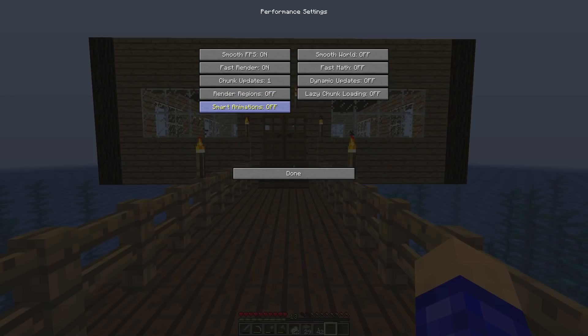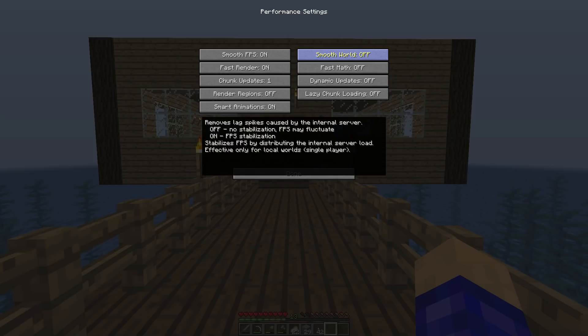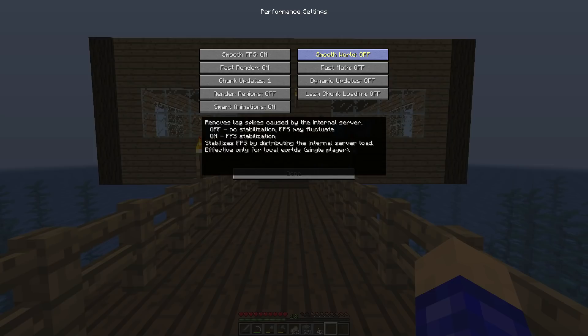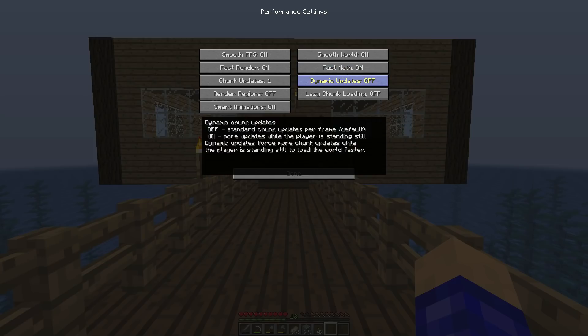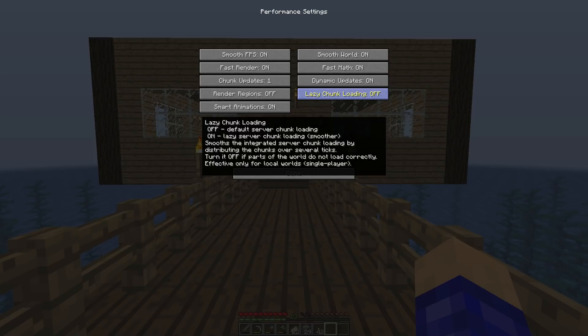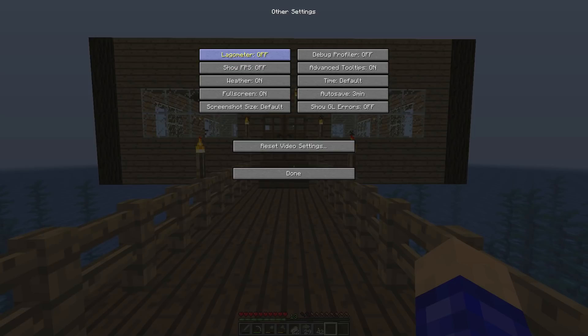Smart Animations — turn that on; I think it may be new in 1.13. Smooth World — turn that on. Fast Math — on. Dynamic Updates — turn that on. Lazy Chunk Loading — I think this may also be a new feature. The tooltip says turn it off if parts of the world do not load correctly, so I'll leave it off for now. Those are the Performance settings.